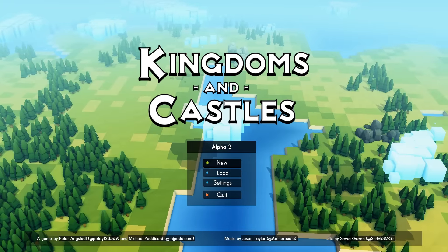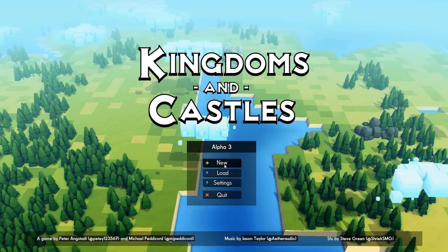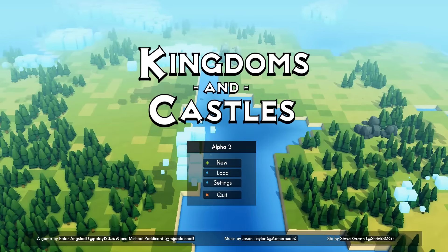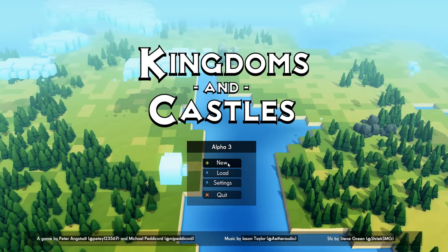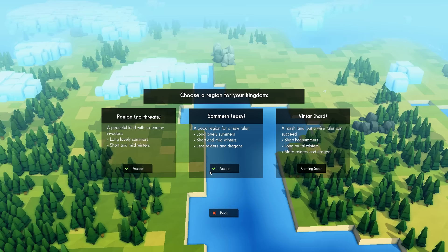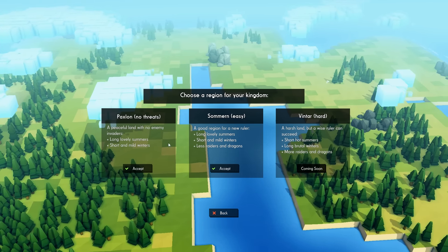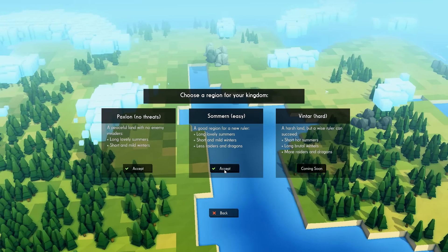We have to do a new game because the saves are broken, as it said in the patch notes. That tends to happen for games that are in Alpha, so that's not a problem — we were full anyway. We're going to stick with Easy, because if I go for this one we're never going to get attacked, and that will take away part of the fun.